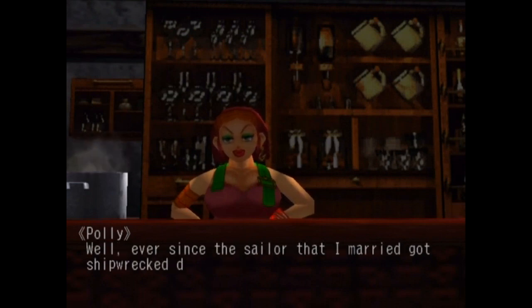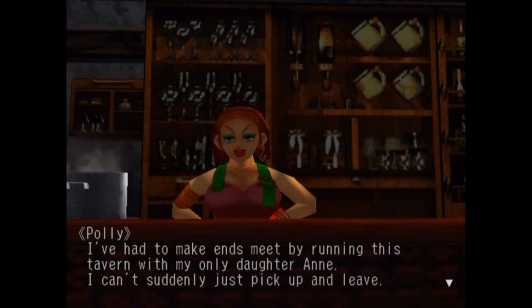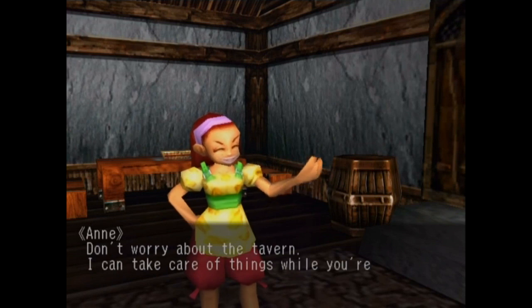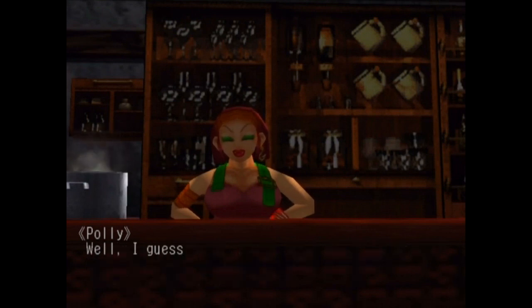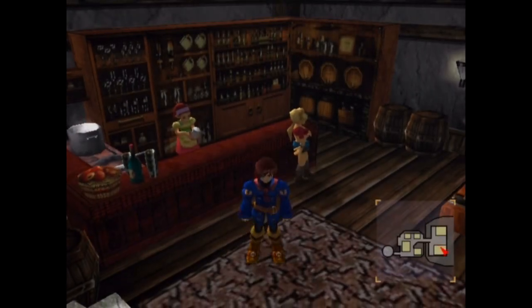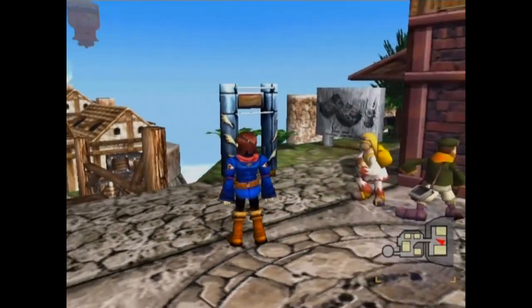Polly explains that ever since the sailor she married got shipwrecked during a voyage to the east, she's had to make ends meet by running the tavern with her daughter Anne, and can't just pick up and leave. But Anne encourages her: "Go ahead and go. You've always said you wished you had a ship to go look for Father. Do it for me — go find my father and bring him home. I can take care of things while you're away." Polly is moved, promises to find Anne's father, and agrees to join the crew as cook.